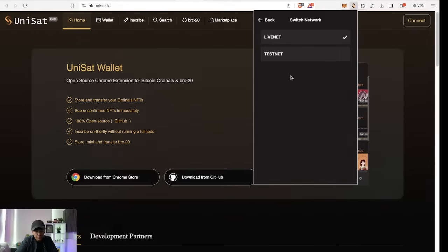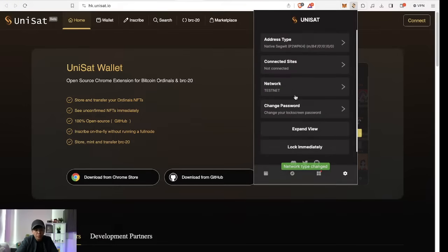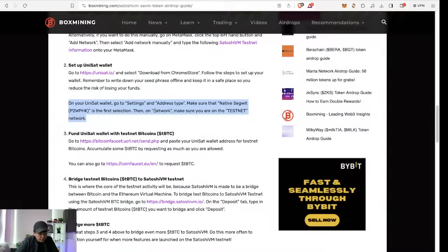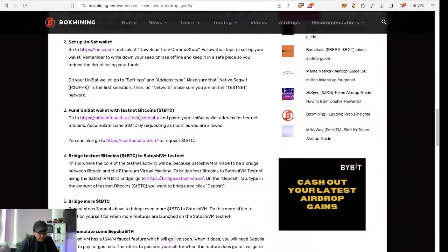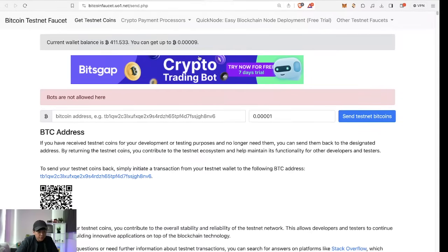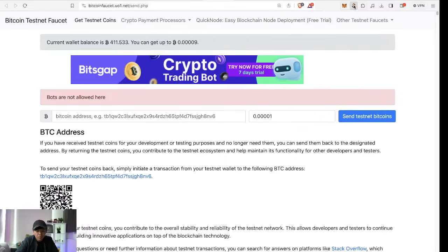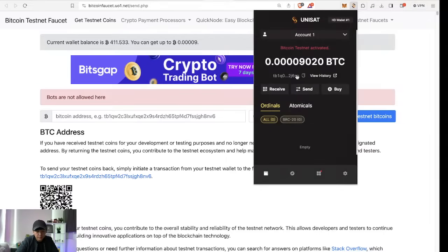An important thing to note: all token transfers done on the Bitcoin testnet have to use the native SegWit address — not taproot, not nested SegWit, and certainly not legacy. It has to be native SegWit. Now, for the third step, get some testnet Bitcoin. You can use the Bitcoin faucet — you can claim up to 0.0009. Copy your Unisat wallet address, paste it in, and claim the maximum if you want.